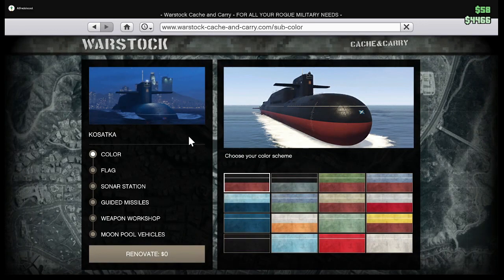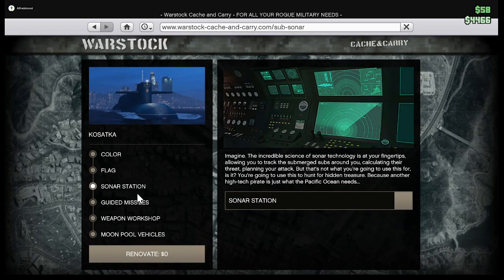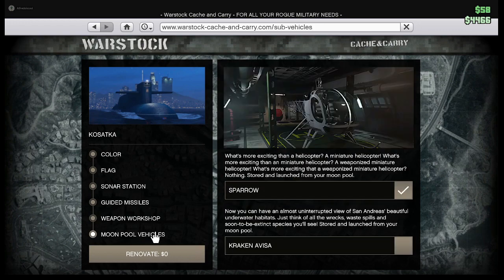When you click on it, you choose everything you want here. Personally I just bought the Sparrow because it's pretty useful, and that's how you do it. See you next time.